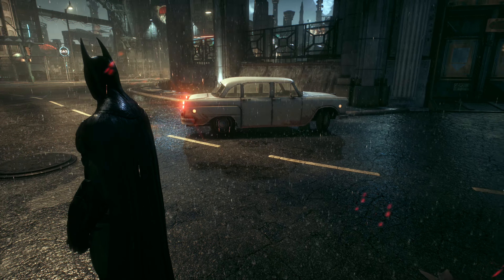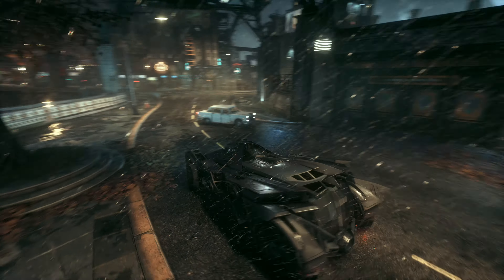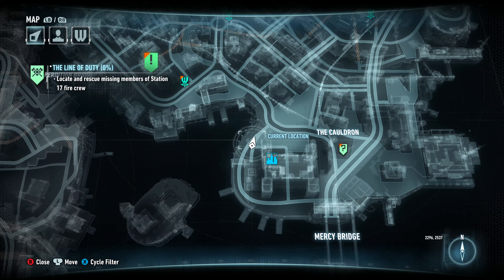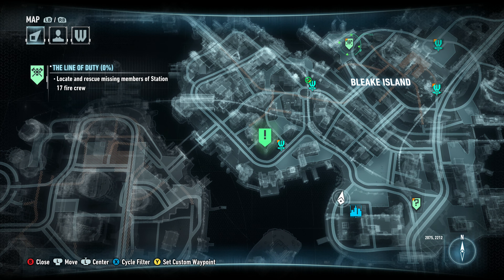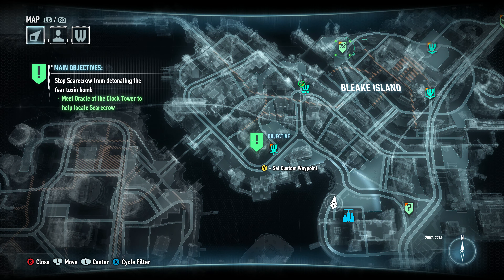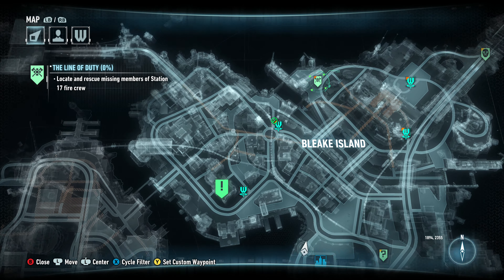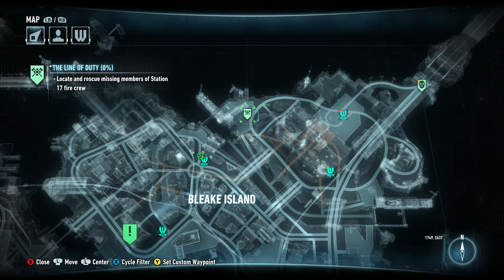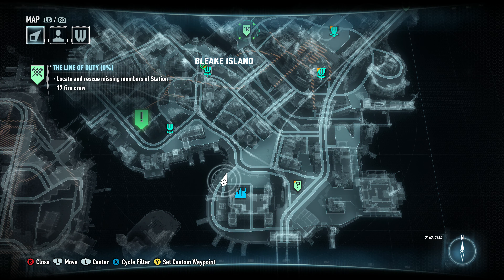Hey guys, welcome back to another episode in the D playthrough. We are going to save a fire crew - a locate and rescue mission for missing members of the station.